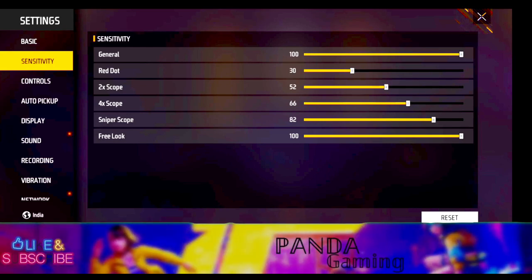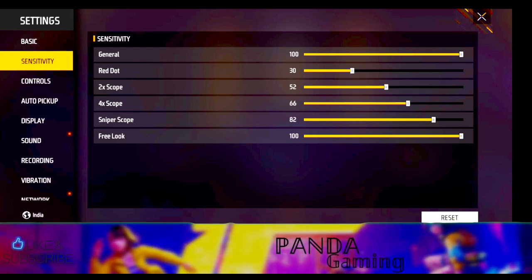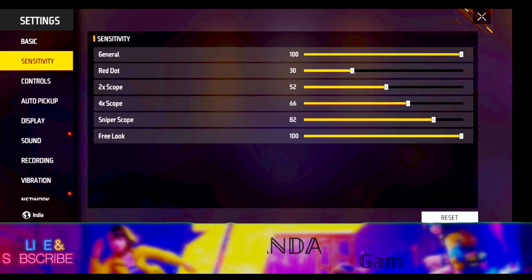You can try it. The next is Sniper. 82 is the better value for Sniper. You can drag it to maximum — 8 shots at 90%. Then free look — Free look you can drag depending upon your settings.